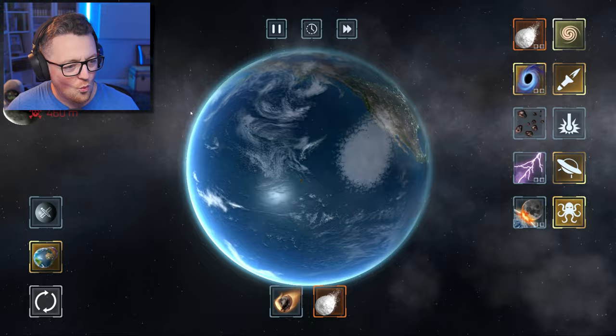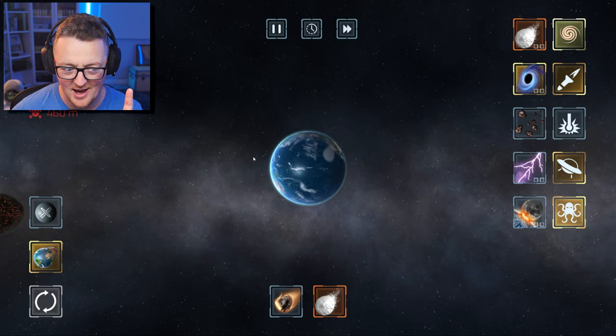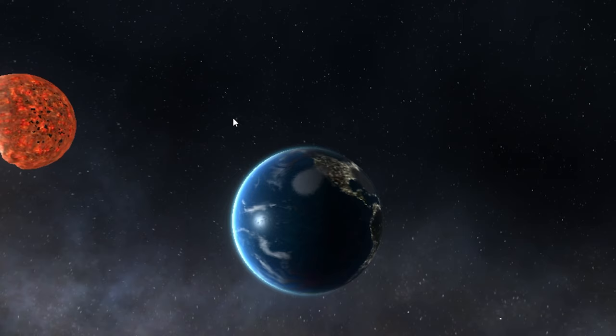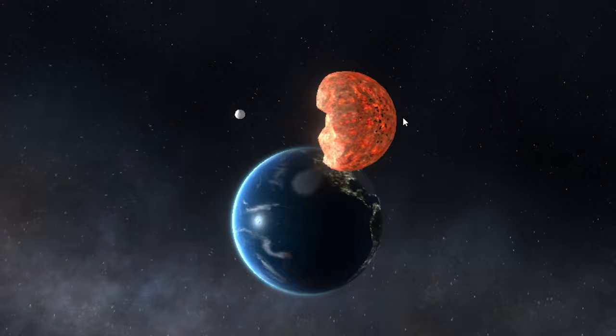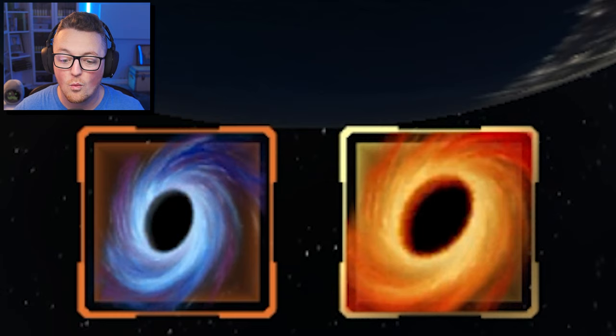So why couldn't the moon take a little bit of punishment? I like how the moon is molten from me hitting it with snow. Now I can't hit it at all. It's not a moon, it's a space station. I insist. What else is new? The black hole is glowing. What is that?